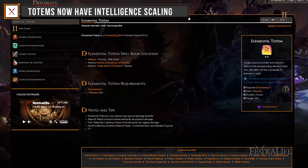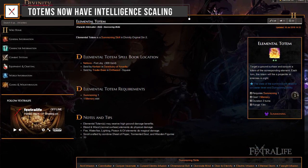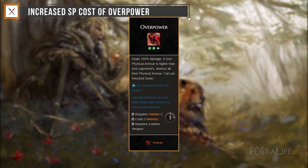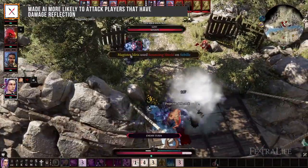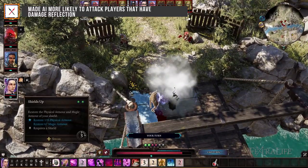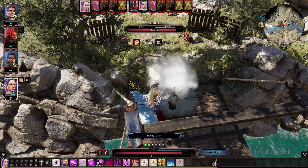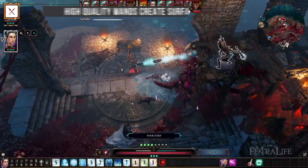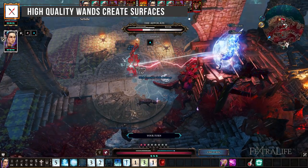Totems now have intelligence scaling — they gain intelligence points when growing in levels, making the damage they deal follow the norm of the endgame. Increased SP cost of Overpower, which was incorrectly underpriced. Made AI more likely to attack players that have damage reflection, as it was too hard to get AI to attack characters with reflection, which made it an aggro-reducing stat instead of an offensive one. High quality wands now create surfaces again, as this was previously removed by mistake.